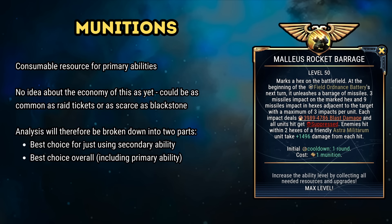The elephant in the room is around the primary ability relying on consumable ammunition. No one, apart from the developers, knows how the economy for the ammunitions will play out. They could be as prevalent as raid tickets, or as scarce as Blackstone. Time will tell. So for our analysis, we'll initially rank and compare just by secondary ability use, and then add in the primary ability to see if the rankings change. I'll also show you which character abilities work and affect the machines of war.